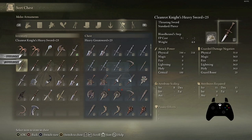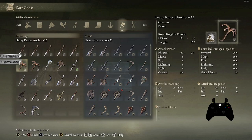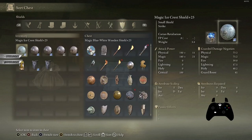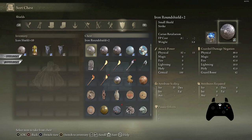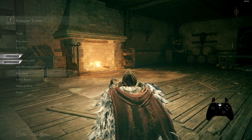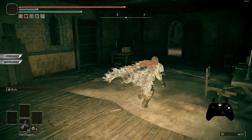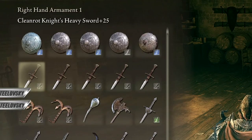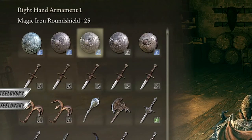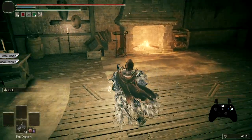I want to have all my rapiers on the second row, so I'm taking them to the very top. Then I want to have the shields on top, so I'm going to the shields tab, moving them to the character's menu, and from now on I have things organized exactly like I wanted — shields on top, then rapiers, then the rest of the weapons I use.